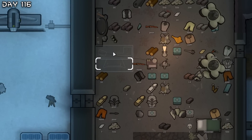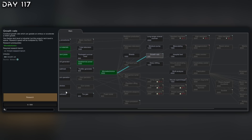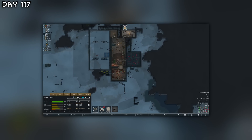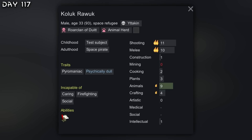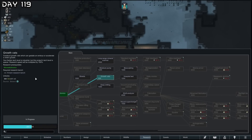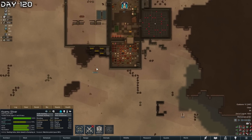A few days later, we got the high-tech research bench constructed and the billiards table. Going to work on an electric smelter and a machining table. Advanced lights done. Time to go for deep drilling — but we need to focus on getting babies and growth. Will try to get prisoners to extract reproductive material. Arctic wolf hunting Silver. We will make it back inside. With the base cleaned up, continuing research. Wealth is at 38,000 — quite low. Got growth vats and fertility procedures.